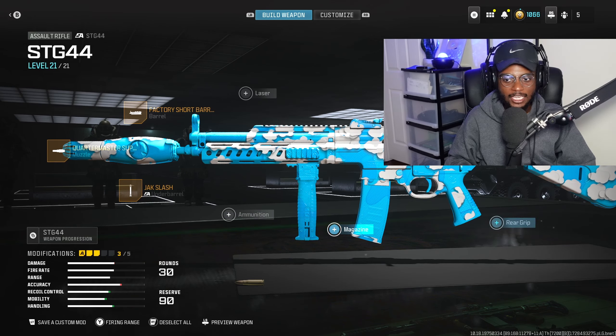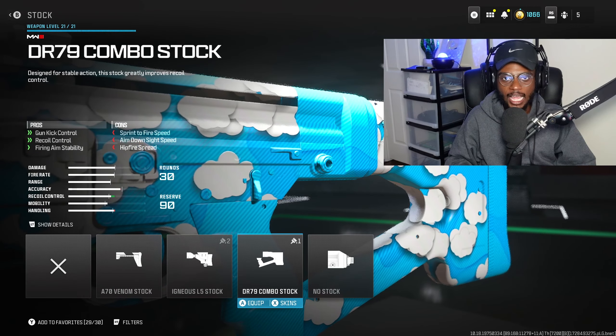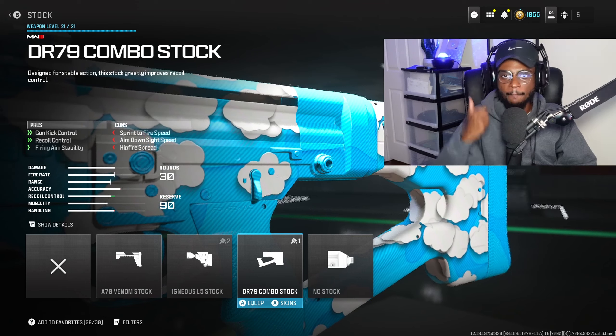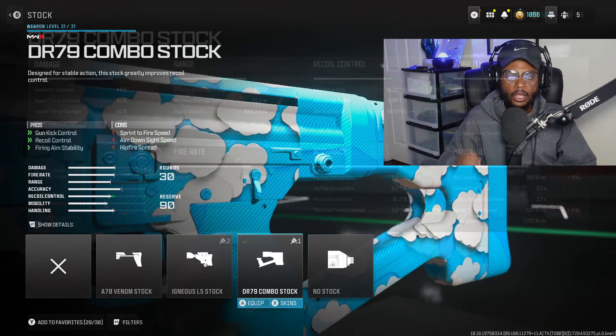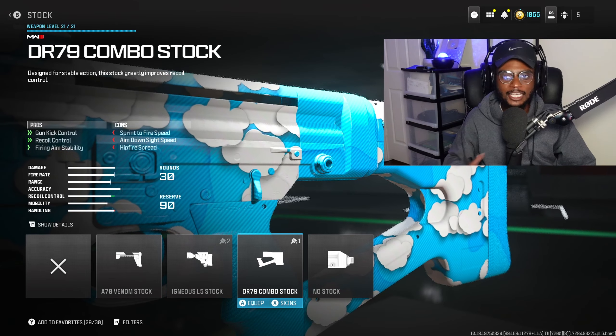We're not running ammunition, a magazine, or a rear grip, but we are going to run a stock — the DR-79 Combo Stock is a great choice. We're bumping up that medium range performance with more firing, aiming stability, recoil control, and gun kick control. Overall, a great attachment on the SDG44 that you can't go wrong with on this universal class setup.